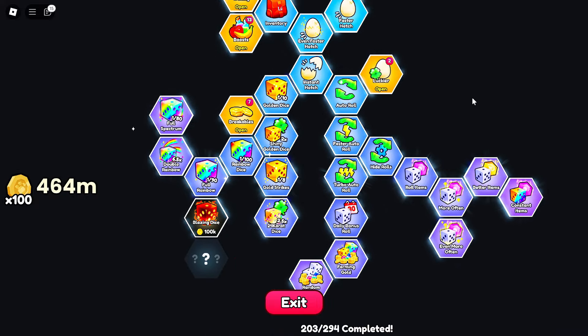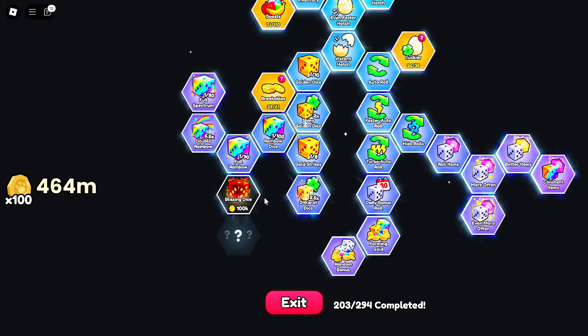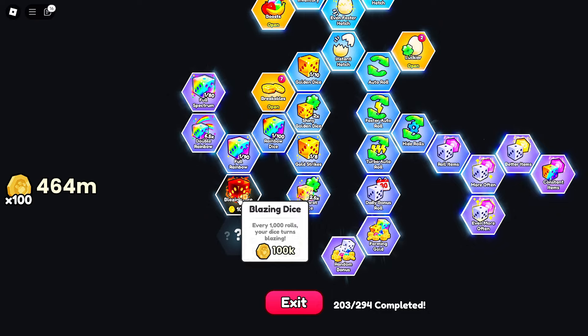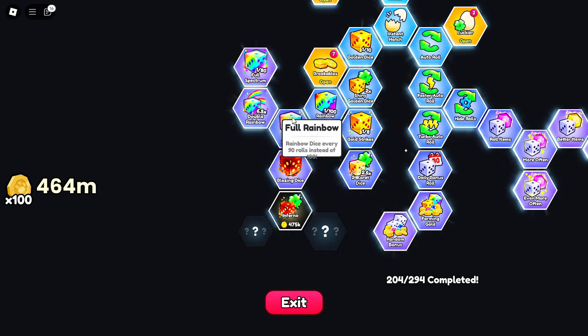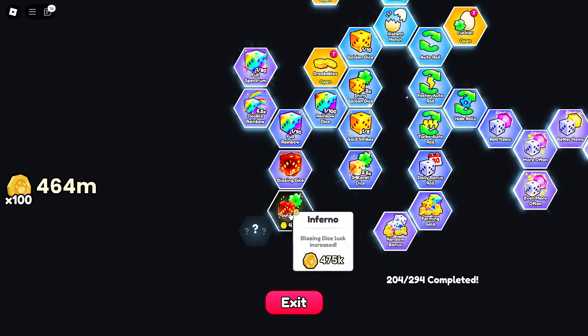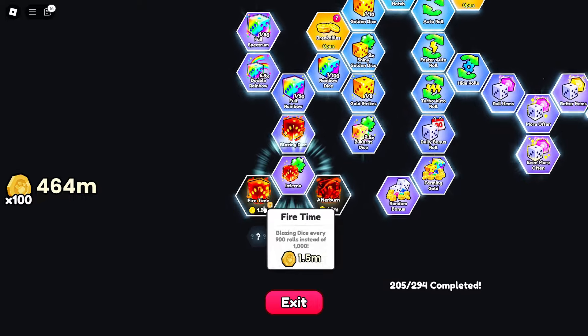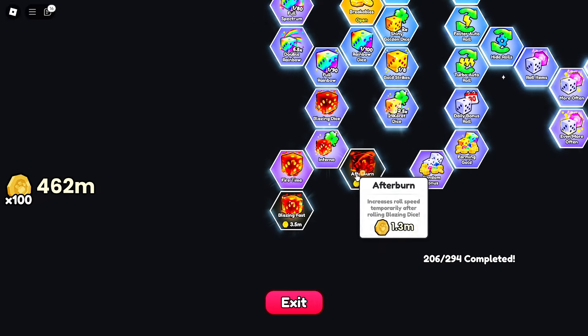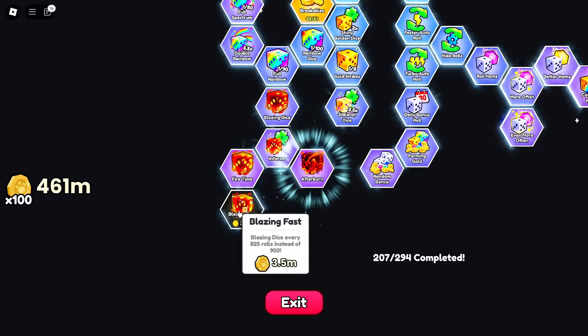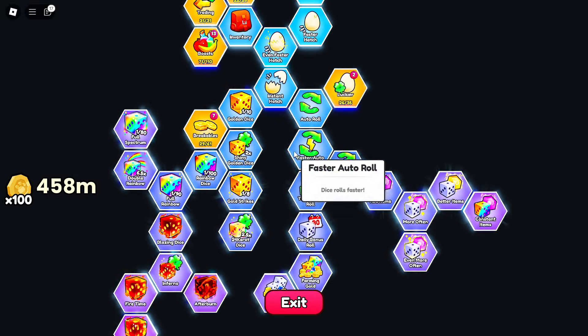Let's have a look at the upgrade menu. The blazing dice — every 1000 rolls your dice turns blazing, so I guess this is kind of like the better version of the rainbow, and this will increase its luck. There's also less rolls to increase roll speed temporarily, and just like that the main page seems done.